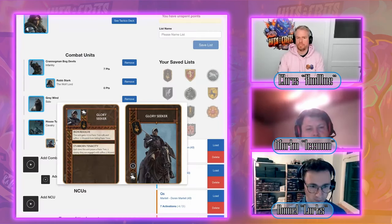Next pick: the five-point Crannogman Trackers, because we need a ranged unit. They work in two ways: short bows for shooting, and Hidden Traps for a long-range mobile threat. They can hand out the Vulnerable token and combine it with Hidden Traps — against a four-up defensive save with Mark Target and a Vulnerable token, that's roughly three wounds on average. A great five-point unit.